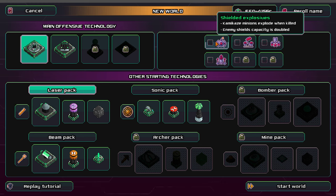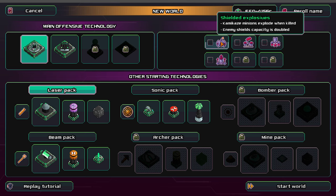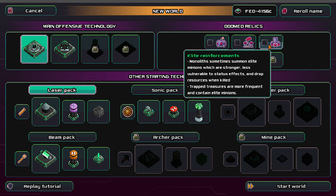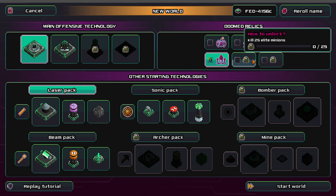Let's take a look - there's a new Doom Relic. Common custom minions: when killed, enemy shields have to be just double, they've been spawned at their source monoliths when killed, but faster. Now that's a mild one - sometimes spawned assist minions which are weaker, but invulnerable to status effects and are able to apply buffs to other minions. I'm gonna go with that one.